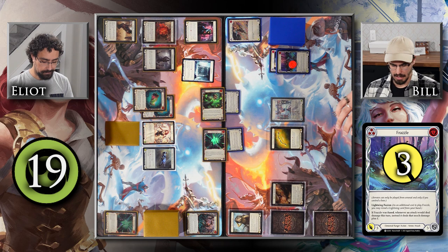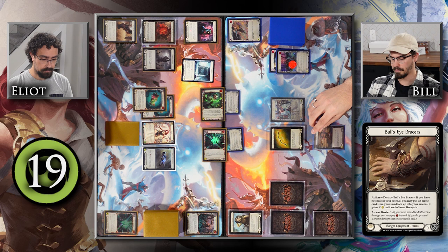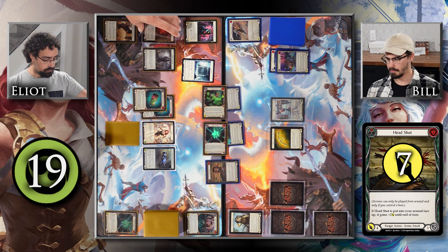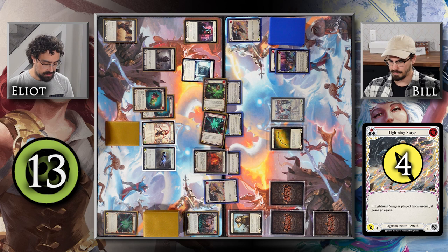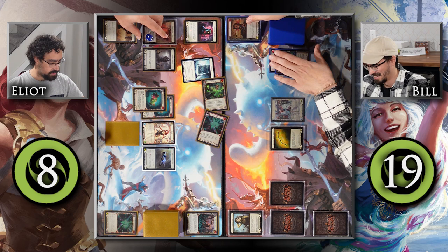You defend three and take nothing. I crack my Bullseye Bracers — since I have no cards in my arsenal I put an arrow from hand face-up and give it plus one attack. I use my one floating resource to attack with Headshot, which is getting plus two, plus one from Bullseye Bracers, for a total of seven with go again. You block with Foundry Heart for two, so you take five, fused to six. I cap it off by attacking with Lightning Surge for four — which becomes five — bringing you to eight life.